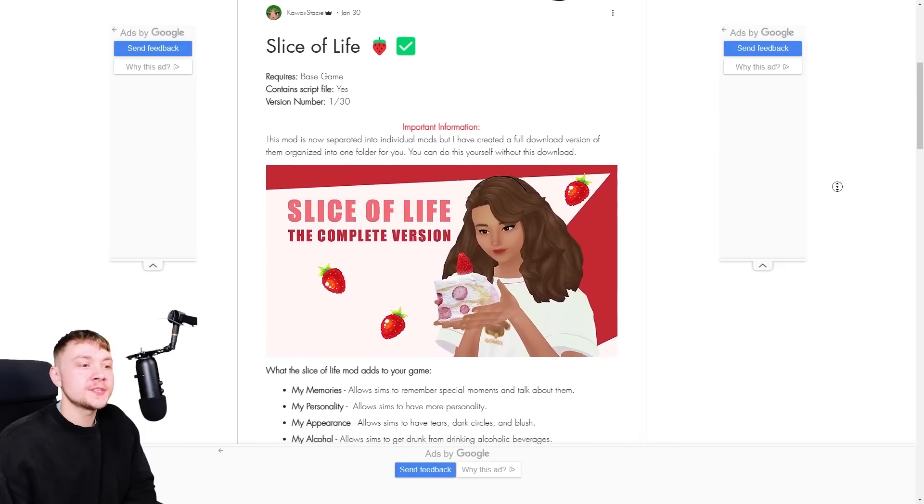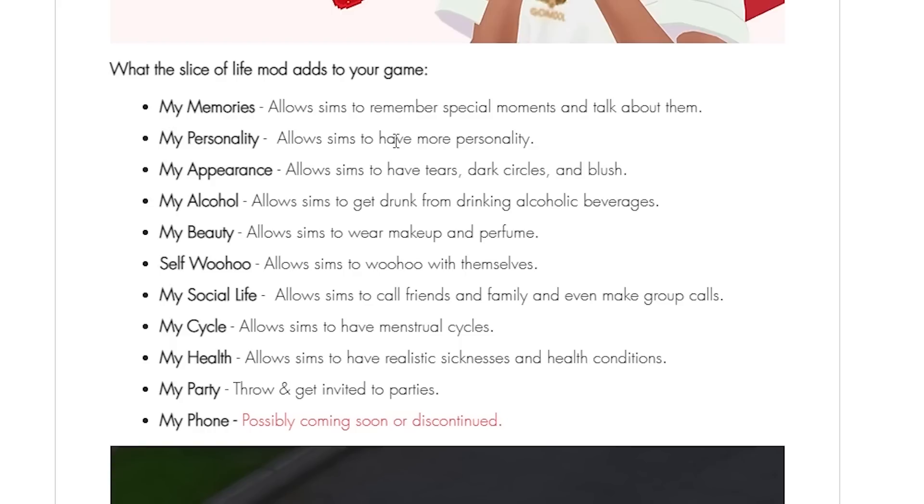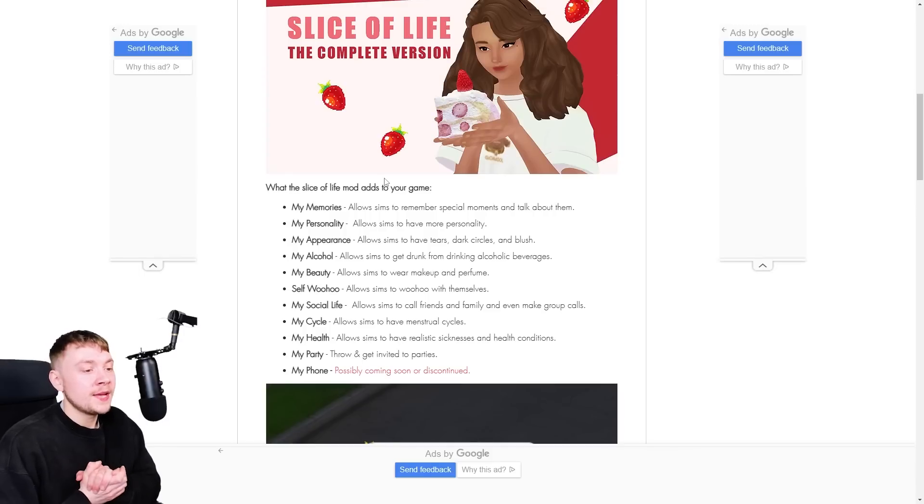The next one is called the Slice of Life mod. Maybe a lot of you have already heard of this. It adds a lot of things: memories, personality, appearance, alcohol, beauty, self, woohoo, a social life, menstrual cycle, health, parties, and a phone thing. This is a very big mod. I'm actually working on making my ultimate guide to it, so hopefully it'll be uploaded soon.